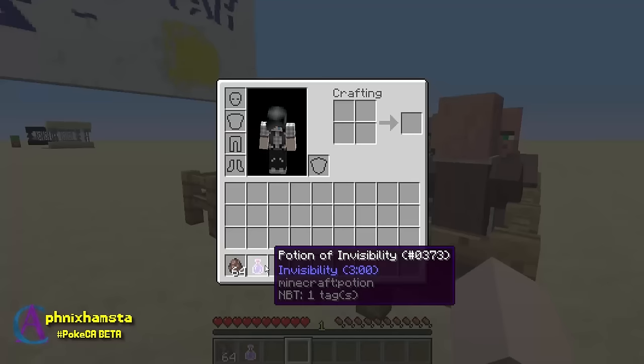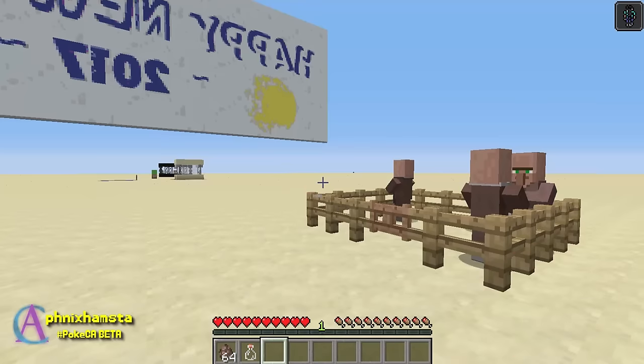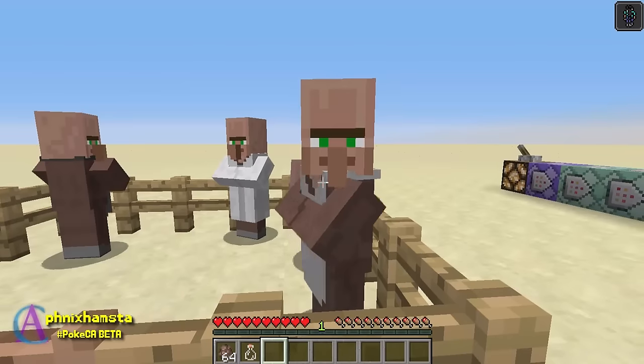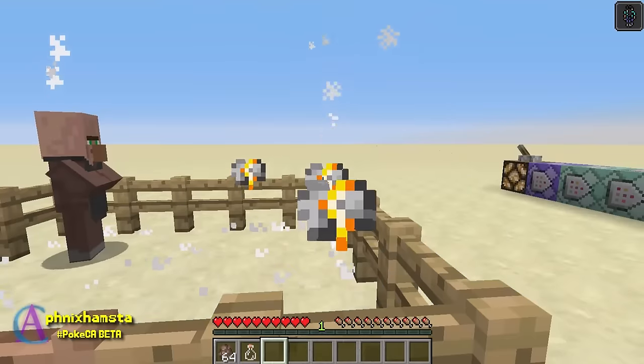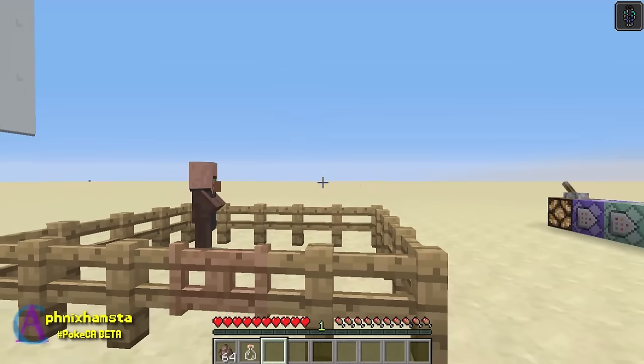Then I have this invisibility potion, and if I drink this like so, and I just don't show them that I'm holding anything, and I trade with them — guess what happens? They fly away, and they probably disappear now.